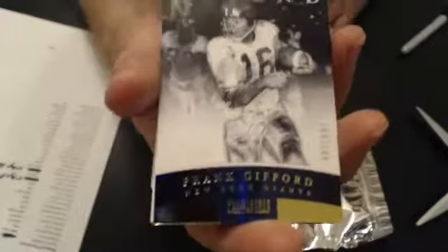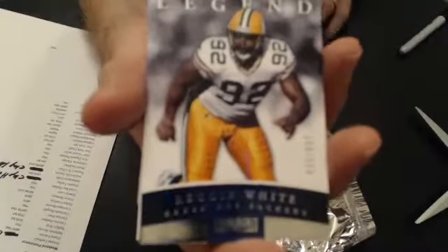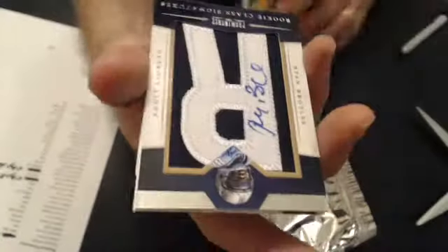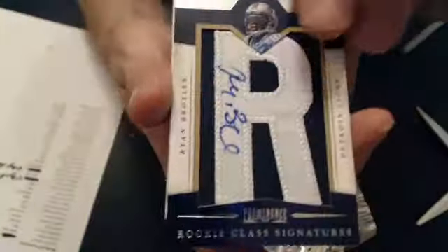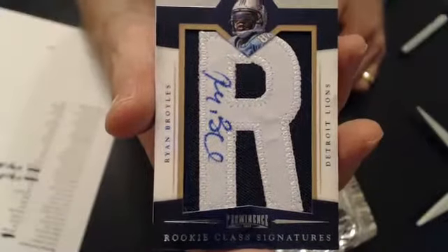We have a Frank Gilbert, gold. Here goes the MSC. We have a Reggie White, silver. Here goes the MSC — and our first hit is a Letterman. Nice. Ryan Brolls. That will also go to MSC.